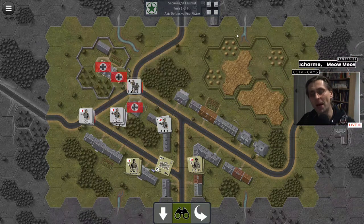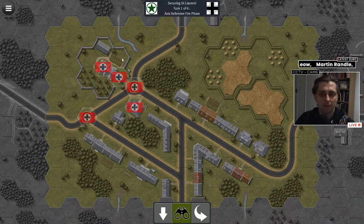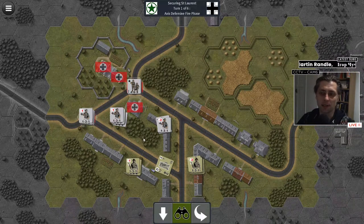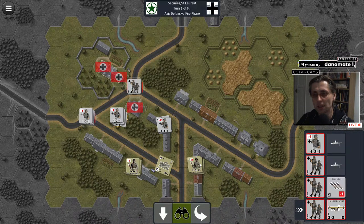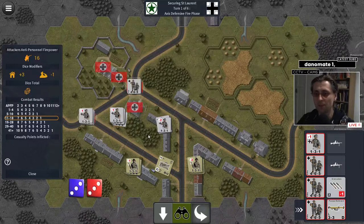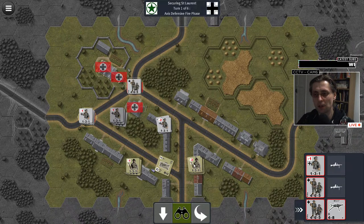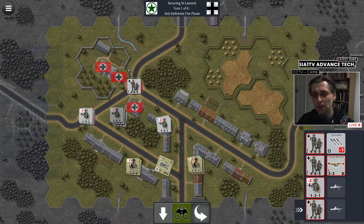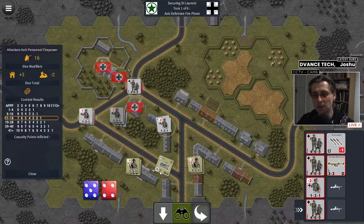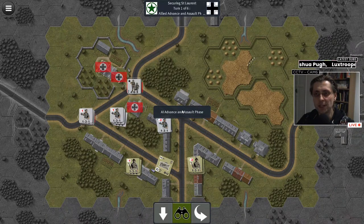Now we're playing as Germans — we simply need to hold five objectives. There might be some problems because there are two Shermans. This is our defensive fire phase — let's fire. Causing no casualties whatsoever. These units cannot fire at anybody. We'll need to move up into this building to take care of that Shermanator, but that's all we can do in our defensive fire phase.